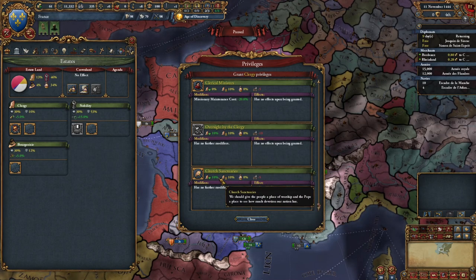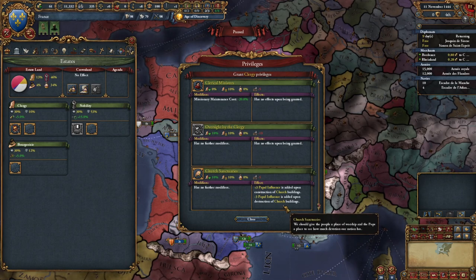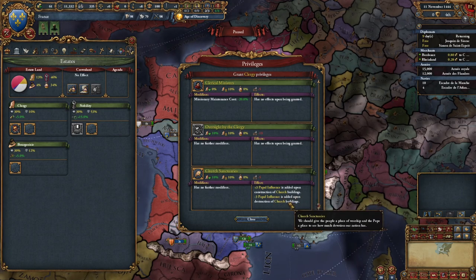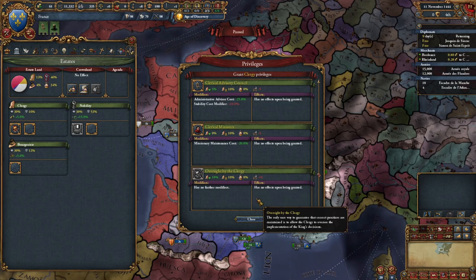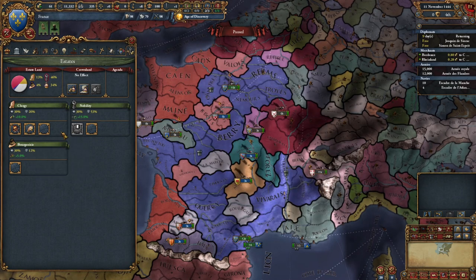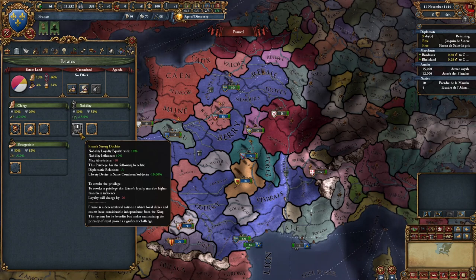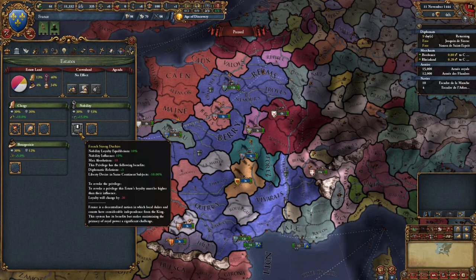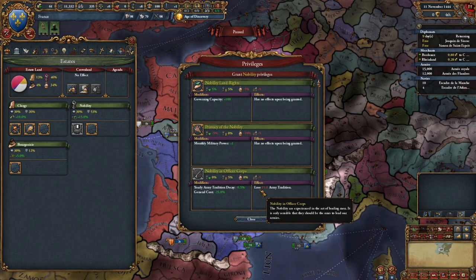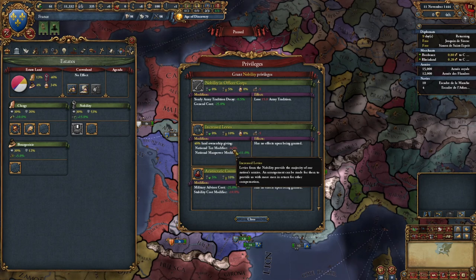The nobility already has something: French Strong Duchies, which is specific to France. It gives us plus three diplomatic relationships and lowers liberty desire of our subjects. Looking at the nobility, we can trade taxation for manpower modifier - that could be decent. 'Right to Counsel' is similar to the clergy oversight: we can give them a little bit more influence. They already have a lot of influence actually, so we want to give them more loyalty. With the merchant guilds, we can make it a 'Free Enterprise' - that's a good one, gives them 10 and 10.